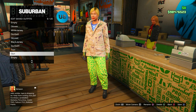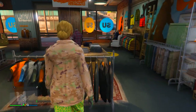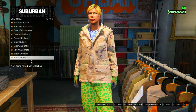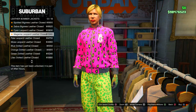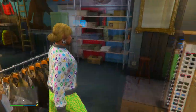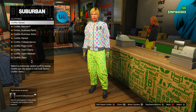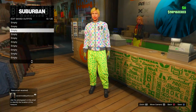Moving on to the next outfit, back out and go to the top section. Go down to leather jackets and put on the multicolored jacket. Save this as an outfit one more time — that is the blue galaxy top merge.